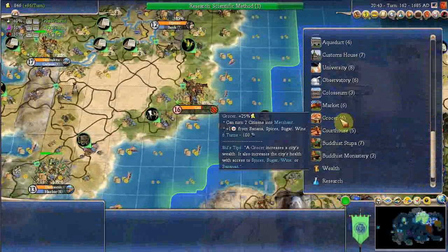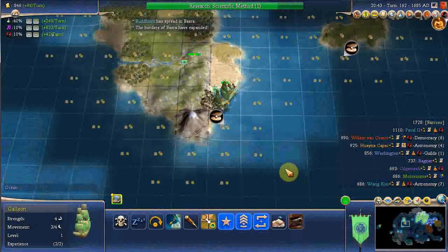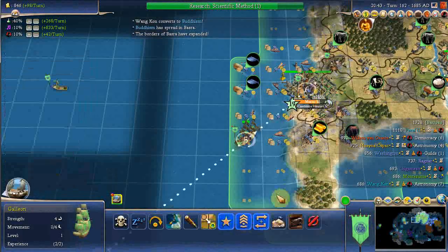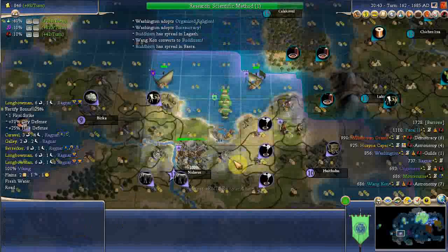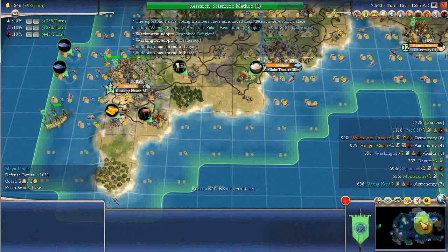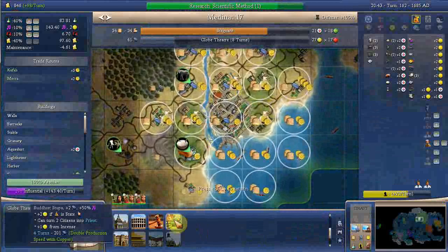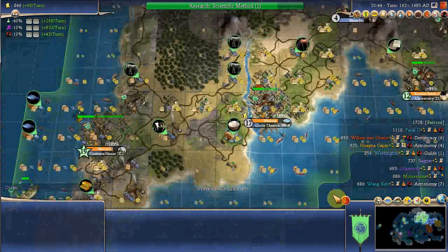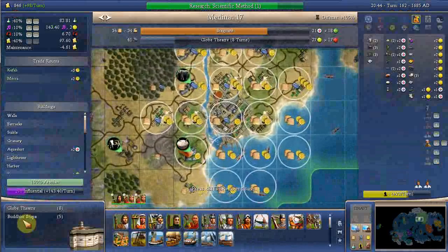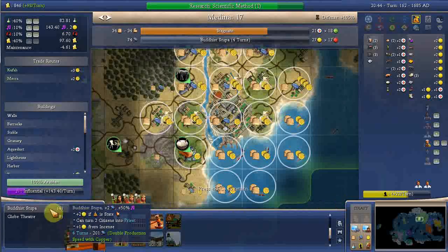Build a grocer perhaps — it may help because the city is unhealthy. And where's this Buddhist stupa going to be? I've arrived at Viking land. Can I build a Buddhist stupa here by any chance? I can. So after the global theatre I will build a Buddhist stupa — actually, probably I should build it before the global theatre, using control-click. The Buddhist stupa is nicer in terms of culture.